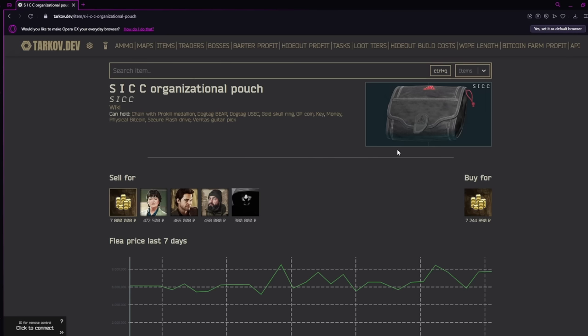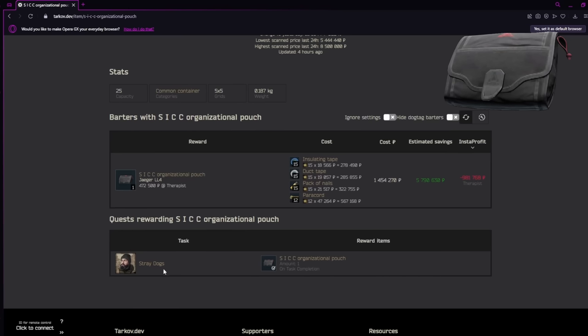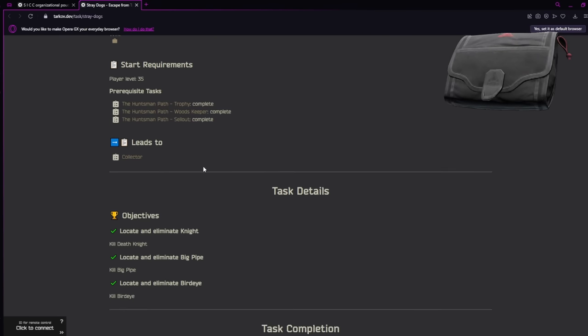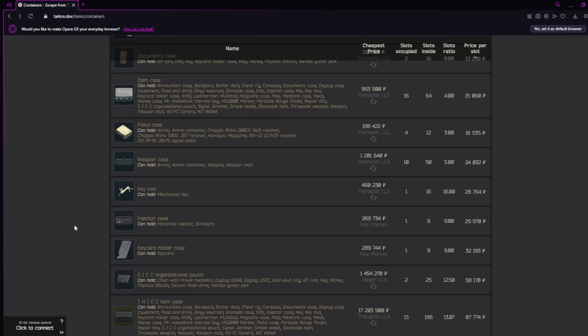Next on our list is the SICC case — my personal favorite. The problem is you won't be able to get it for free for a very long time; the barter is around 1.5 million. But you absolutely can get it for free by completing a quest called Stray Dogs from Jaeger. You unlock this at level 35; you have to kill Knight, Big Pipe, and Bird Eye — all of the Goons — and as a reward he will give you a SICC case.